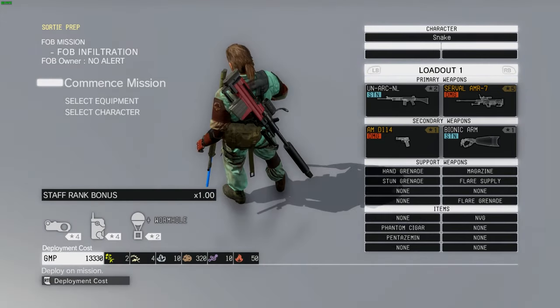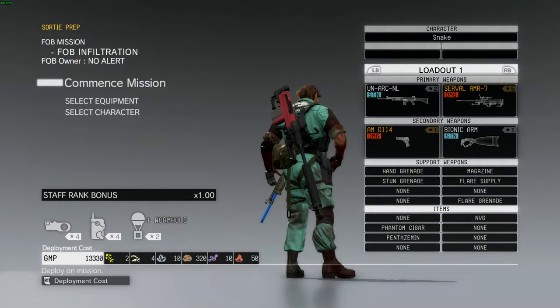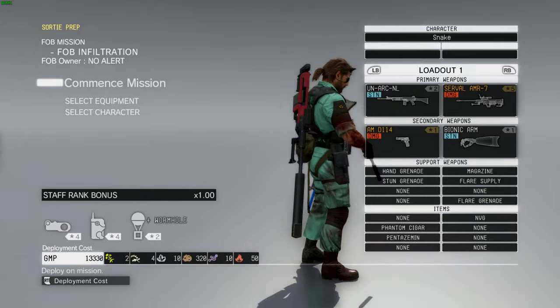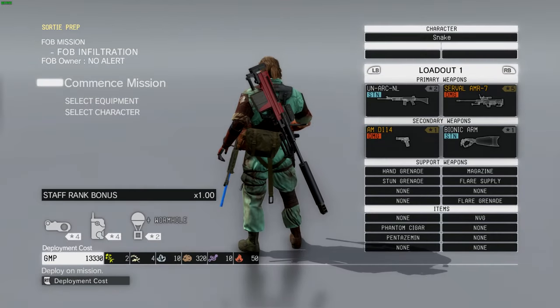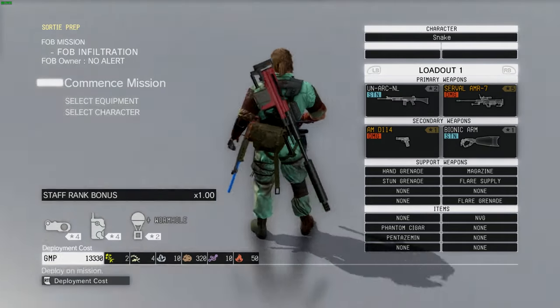Get a custom AMR with an extra-large magazine, and a red dot sight or holographic sight, whatever you want, so that way instead of scoping all the way at point blank, it makes it that much easier.